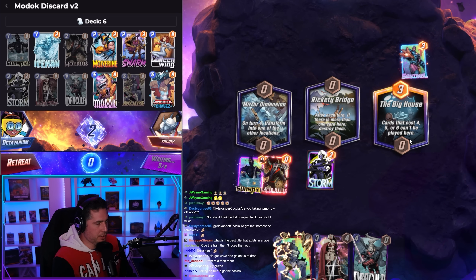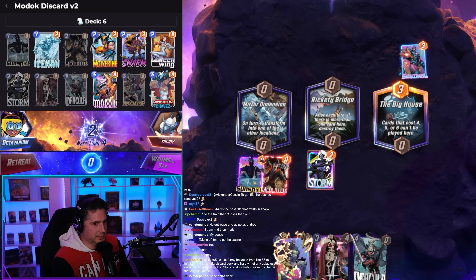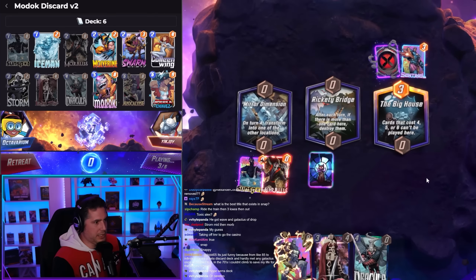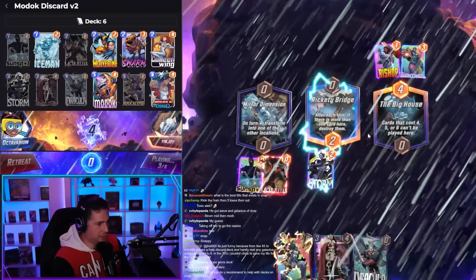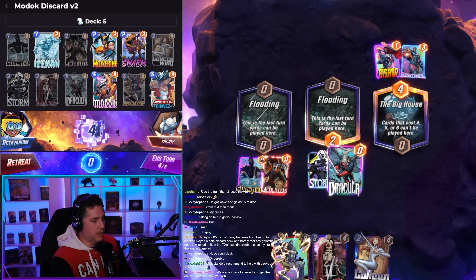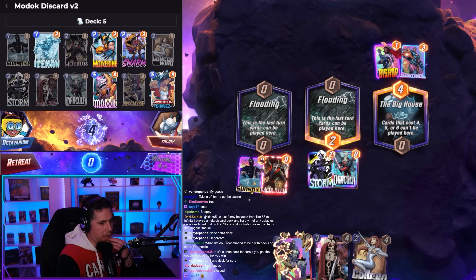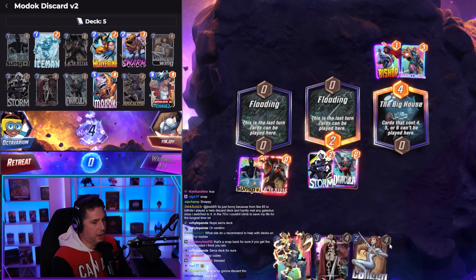Big House completely claps our cheeks, for what it's worth. Snap back here? You guys called for a snap — I just did it. I wouldn't have snapped there, but if Mirror Dimension hits Rickety Bridge it's the easiest clap of all time. However, if I get Big House, we get destroyed. Big House absolutely dismantles us. Oh my god, let's go — it's too easy! Oh, it's such a good play. We won't be able to play MODOK though, but we can Culling Wing Lady Sif turn five and just discard whatever. Our hand's gonna be empty.